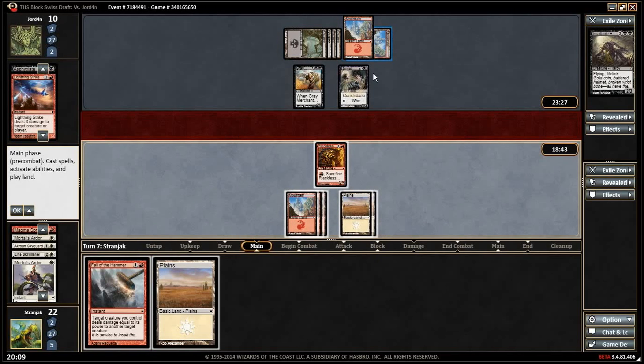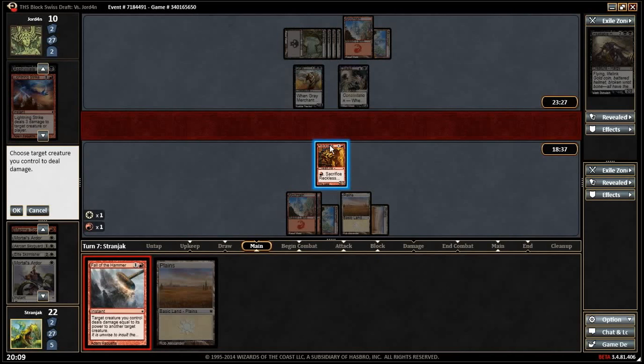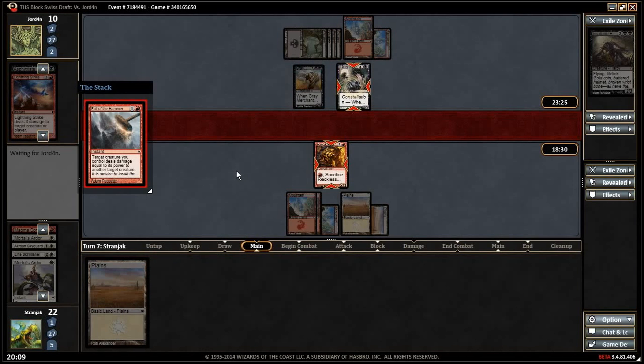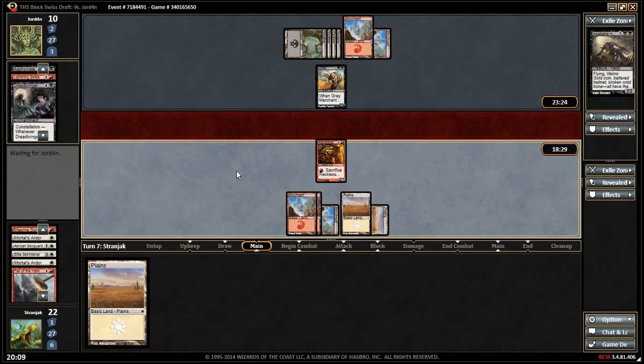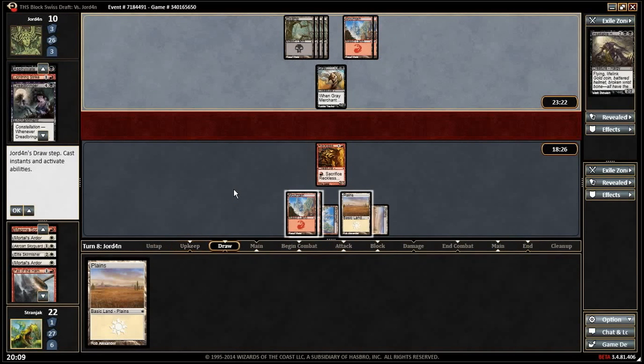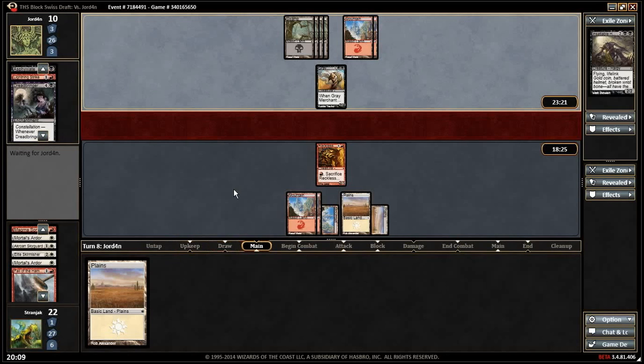If he has an enchantment or a pump spell — a Boon of Erebos, Necrobite — just do it then. Choose a creature you control to deal damage, choose the creature to be dealt damage. You can't mess it up. We got so far behind because we didn't start on time.